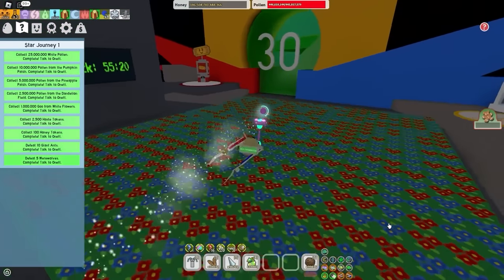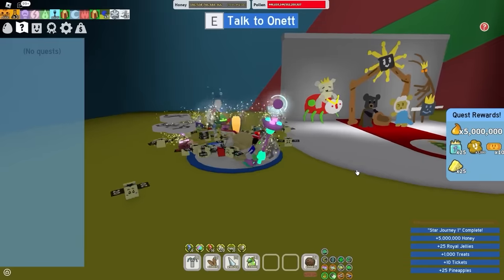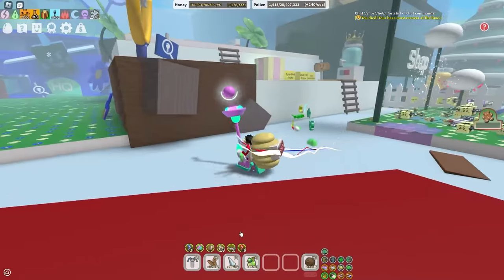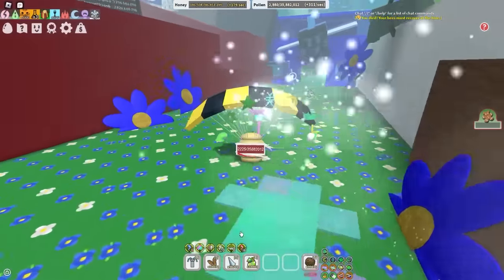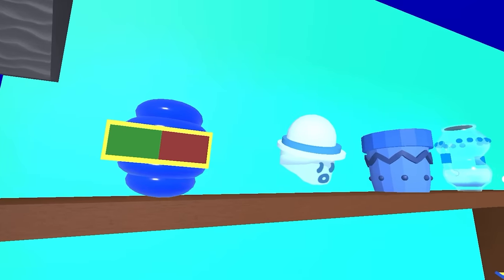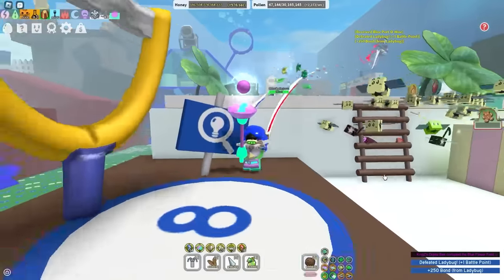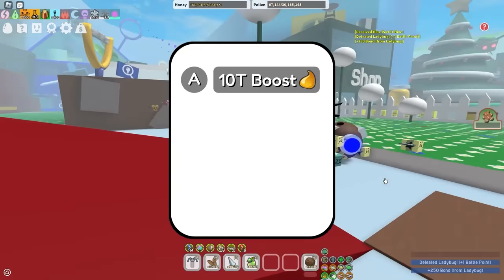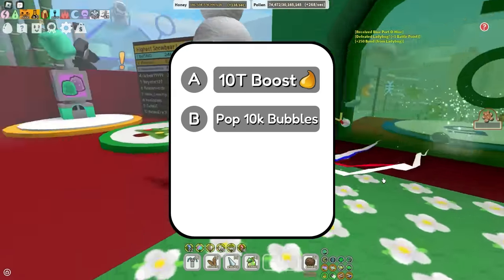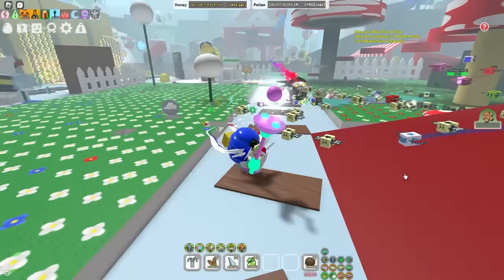Werewolf is dead and Star Journey 1 is complete! It took a little too long - like 40 minutes or half an hour. But I can finally turn in Star Journey 1, and the rewards are not worth it at all. My shenanigans with the Porta Hive are done, which means the next backpack I have to move on to is the almighty and infamous blue backpack. Some may know the blue backpack as what the Bee Swarm homeless population wears. So let's just buy this backpack of shame. Using the blue backpack, I'm going to have to beg someone for 10 sprouts and a meteor shower.